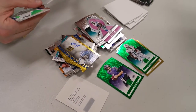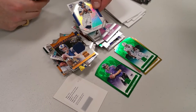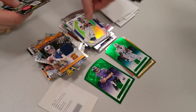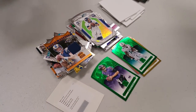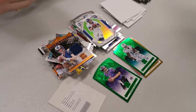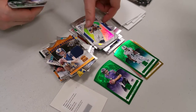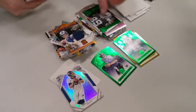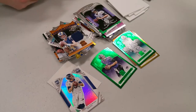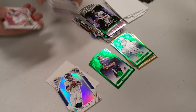Sean Mannion rookie jersey card out of 199. Oh there you go — Trevor Simeon. Cool beans, that's a nice card. It's not numbered, it's not auto, but it's his base rookie, which is still cool. That's Amari. And there's our 1,500 point card — we're gonna random that off at the end.